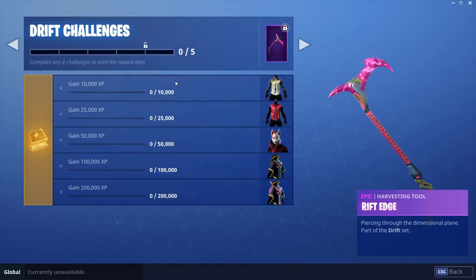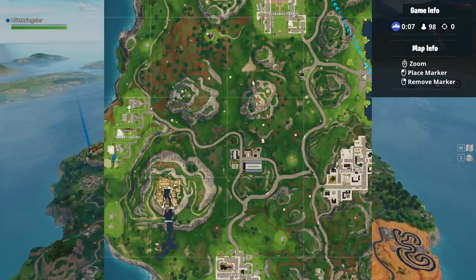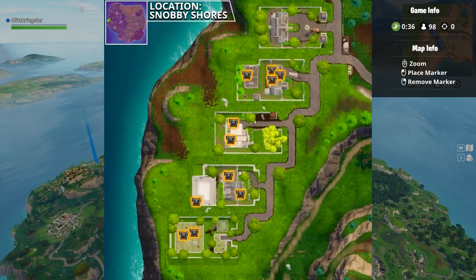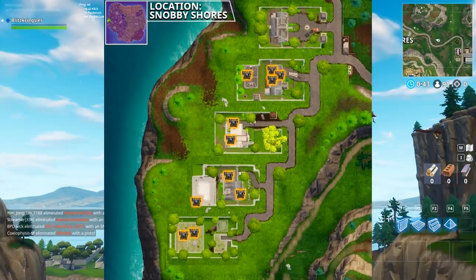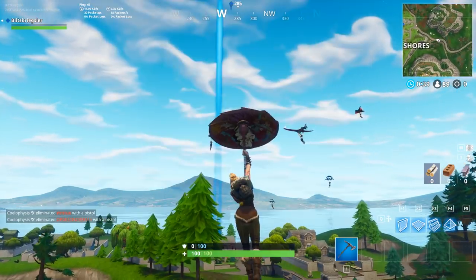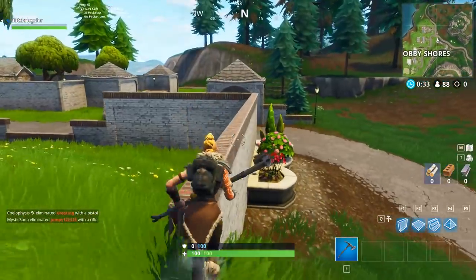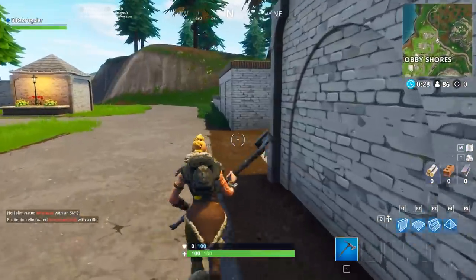They've changed it up so you only have to gain experience, and this carries over through different seasons — you can get different upgrades for Drift, which has a Japanese-looking mask. We're going to start off by searching chests in Snobby Shores. We need to get seven of them. It's always really contested, but there's a nice map on a website called fortnitemaster.com showing where to find the best chests.